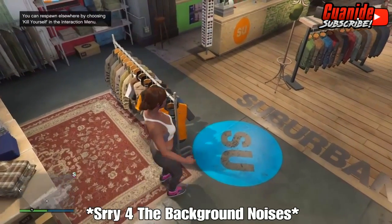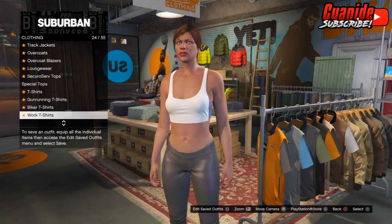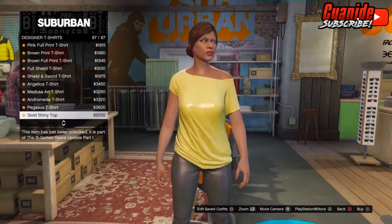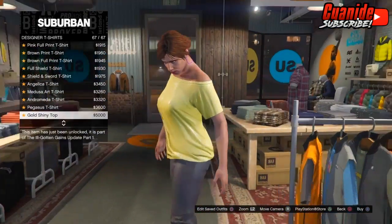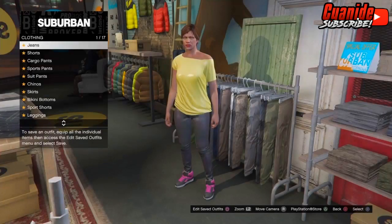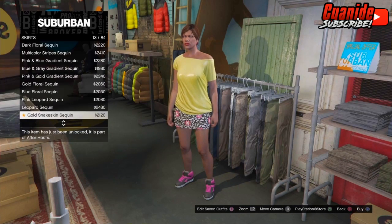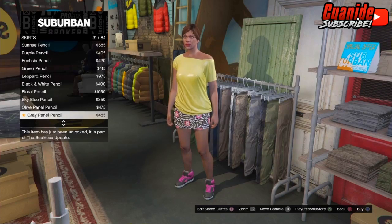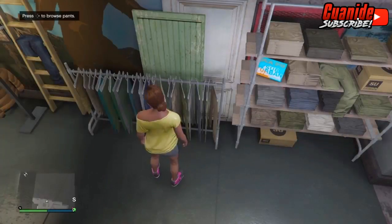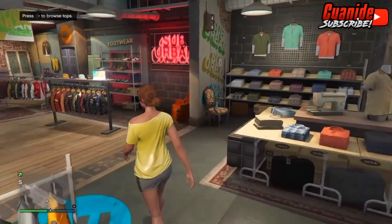As soon as you guys make it to the clothing store, go to Tops, then Designer T-Shirts — it should be number 27. Then click on the gold shiny top, which will be number 67, the last one. From there, go to the Pants section, go to Skirts, and scroll all the way down until you see the gray mini skirt — equip that one. Then go to the Shoes section.